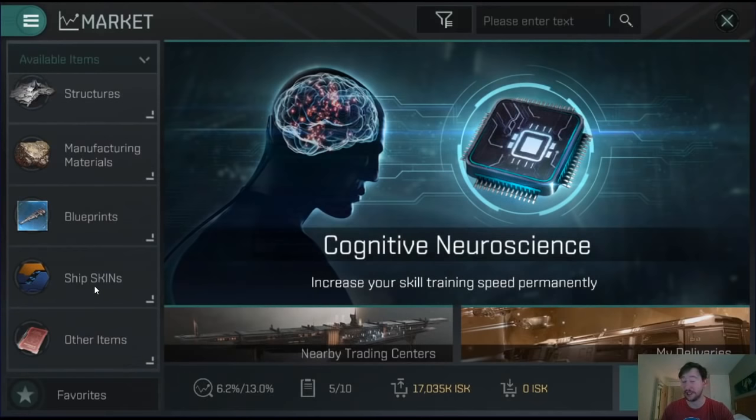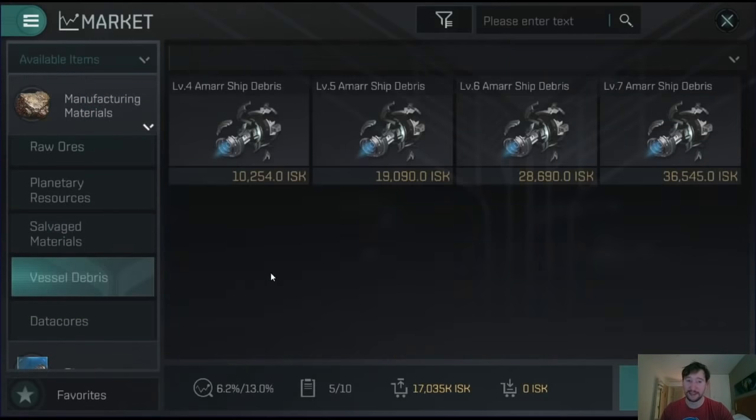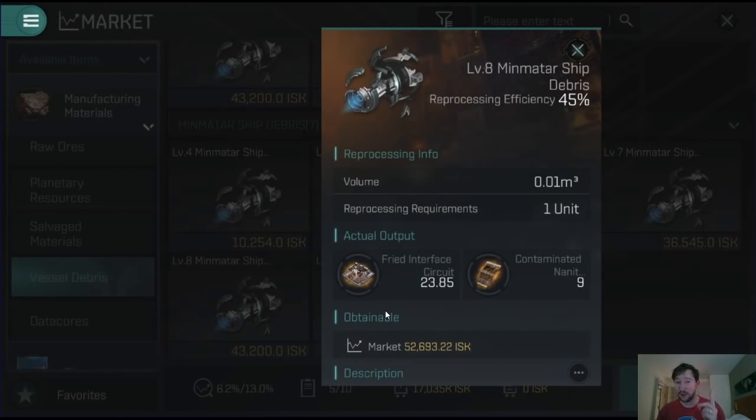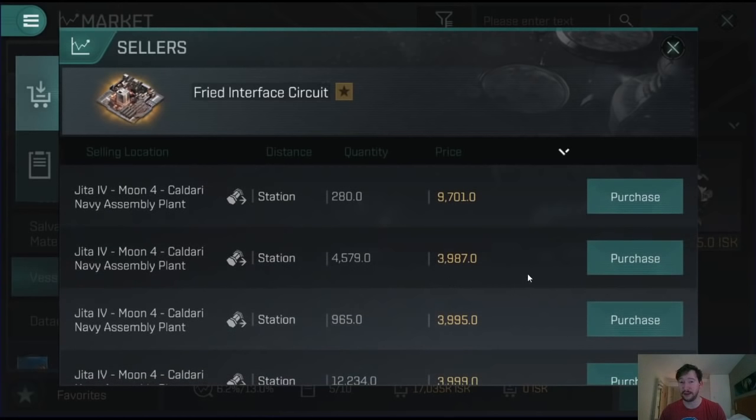So what can I do on the market with my skills that would end up making me a profit just by churning things out? If we go to manufacturing materials and vessel debris, let's have a look at a level 8 Min-Matar ship debris. I'm going to get 23.85 fried interface circuits and 9 contaminated nanites for every single Min-Matar ship debris I reprocess. Fried interface circuits are going for around 3,900 to 4,000 - let's conservatively estimate 3,900. So for every one Min-Matar ship debris reprocessed at level 8, I get 23.85 circuits at 3,900, giving a total of 93,015 ISK.